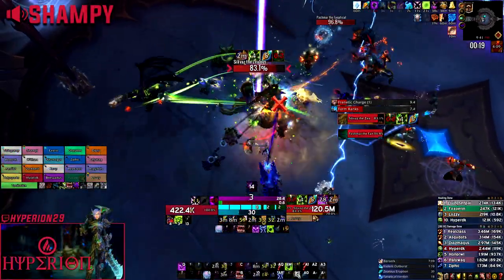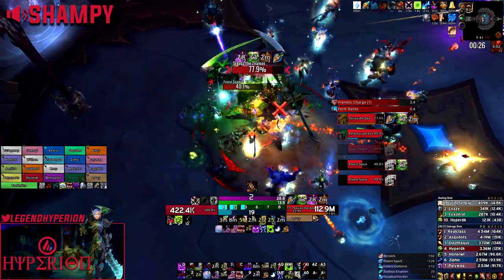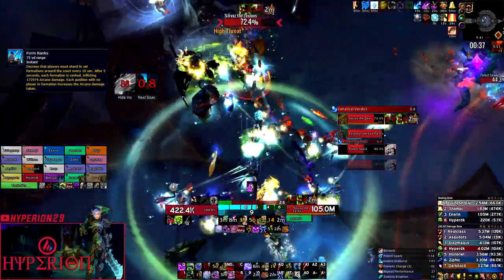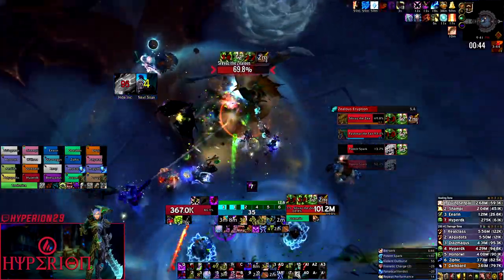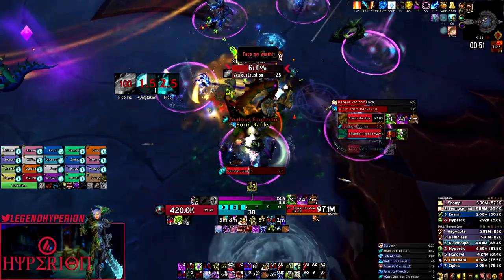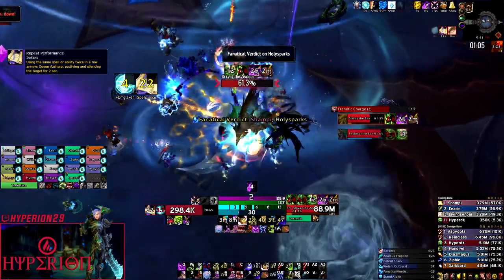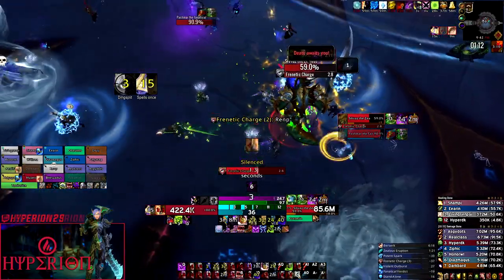For decrees, we'll assume you know what each does but give brief tips. Decrees happen in the exact same order every pull and last exactly 30 seconds each. The first decree is Form Ranks, happening at 30 seconds into the fight. Get into a circle as quickly as you can and jump into empty ones. Plant when you're in a circle and let others fill around you. Aim to have melee get to circles closest to the boss and ranged take the ones furthest. For Repeat Performance, abilities like interrupts, racial abilities, and demon hunter double jump can act as a buffer to avoid getting silenced.